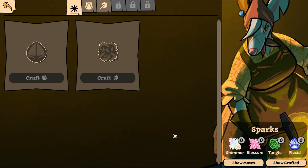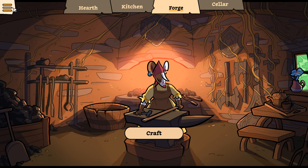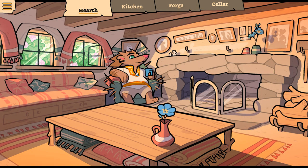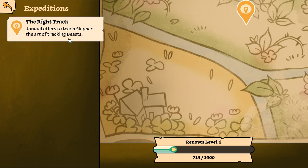We're at like half or more on each of the things — sadly not enough to do anything with yet. Let's go back and talk to Jonquil — I guess Jonquil's busy taking it easy already. Jonquil offers to teach Skipper the art of tracking beasts.